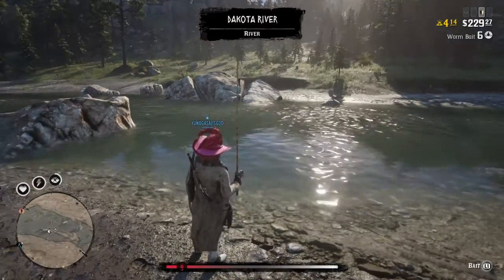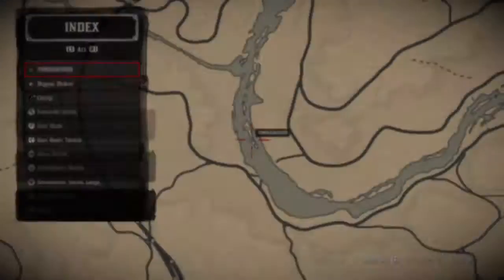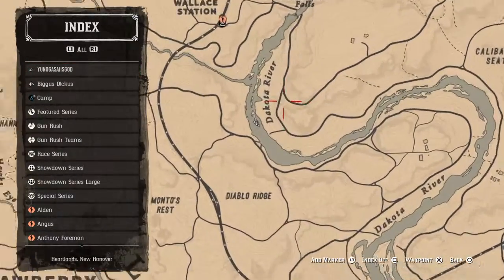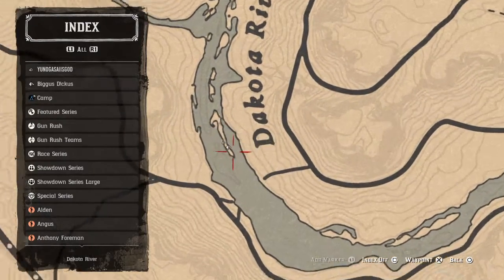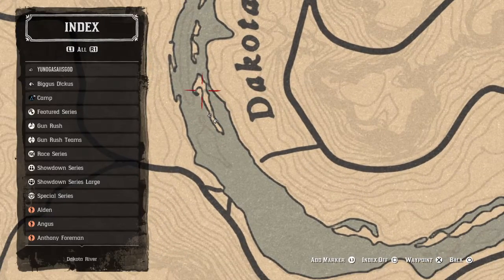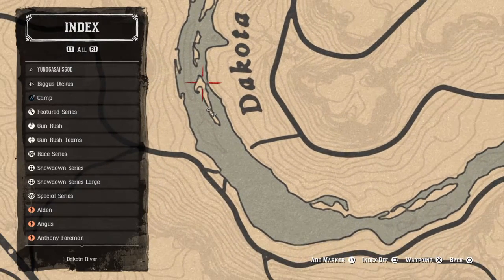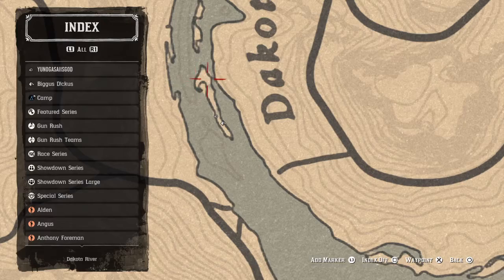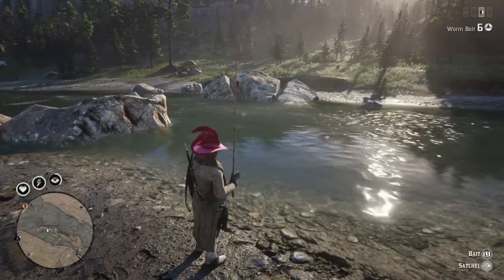What you're going to do is go to your map, go over to the lower part of the Dakota River, and go to this little island right here on the river. Because what's going to happen is there's going to be an area where salmon are going to spawn, and you can fish in this area and catch 10 of each fish. So if you catch 10 salmon - I'm going to show you right here just as proof.